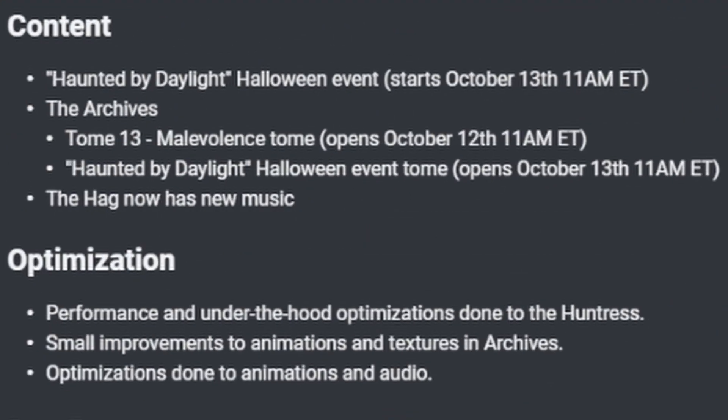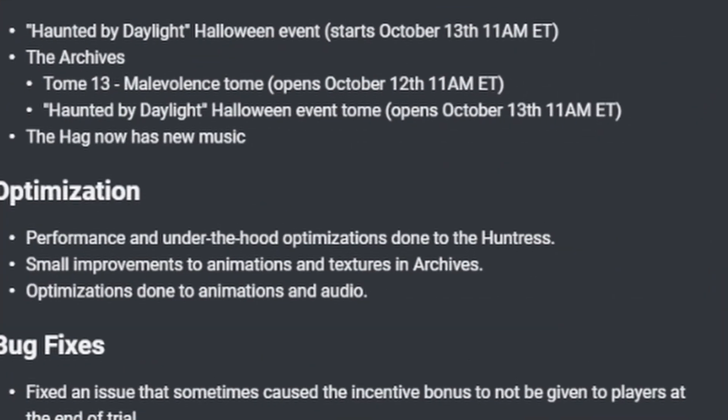The Haunted by Daylight event begins on October 13th. Archives Tome 13 Malevolence opens October 12th. The Haunted by Daylight Halloween event tome opens October 13th, just like the event. The Hag now has new music. Optimization and under-the-hood improvements have been done to the Huntress, with small improvements to animations and textures and archives, as well as optimization done to animations and audio.